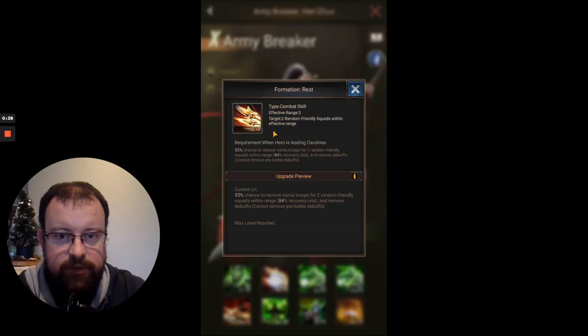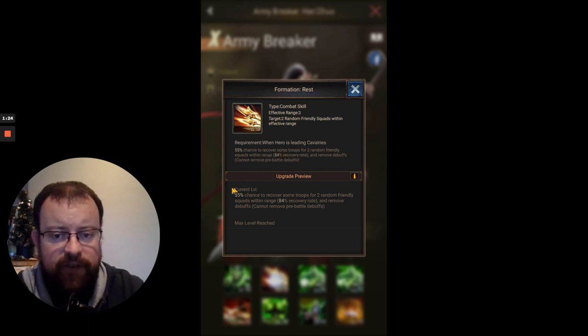His first hero-specific skill, Skill 2, is Formation Rest. It's a combat skill with effective range 3, and it targets 2 random friendly squads because it is a recovery skill. You have a 55% chance to recover some troops for 2 random friendly squads within range, with an 84% recovery rate — one of the higher rates — and it also removes debuffs. So it's going to recover some troops and removing debuffs helps whether it's a confusion debuff, disarm, silence, or suppression. With a 55% chance, you're probably looking at this activating 4 to 6 times in a battle — a pretty good activation rate.